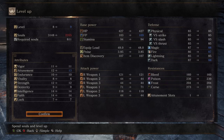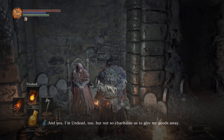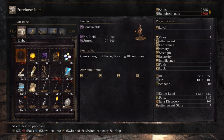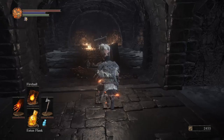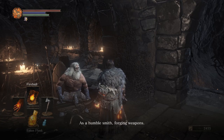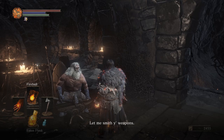This is the Fire Link Shrine — the main hub of the game — where you'll be going to level up, buy items, and upgrade equipment. The first person you'll meet will allow you to level up. There's also a shop that, if you bring ashes to, will allow you to buy more items. And finally, a blacksmith — if you bring items, he will upgrade your weapons and allow you to get stronger. You can find more NPCs like pyromancers and spellcasters later on in the game to help you increase in those areas too.